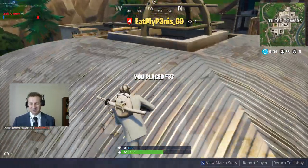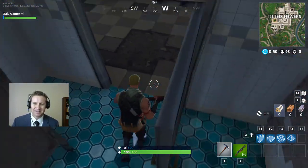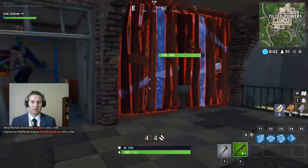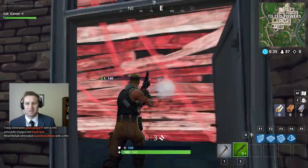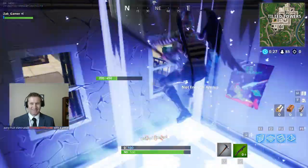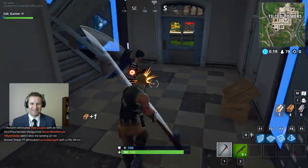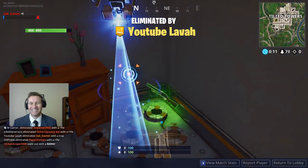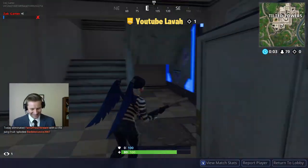Alright, we made it to Tilted Towers — we didn't fare so well. Let's get out of here. We're back in Tilted Towers, here we go. Shotgun right off the bat. That was a disaster. I don't know what was happening there. Alright, Tilted Towers again. Here we go. He's right outside.